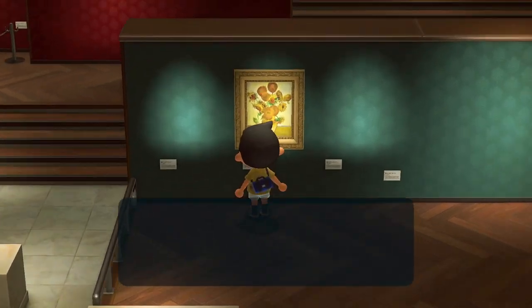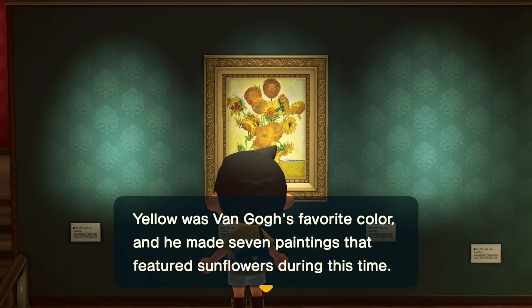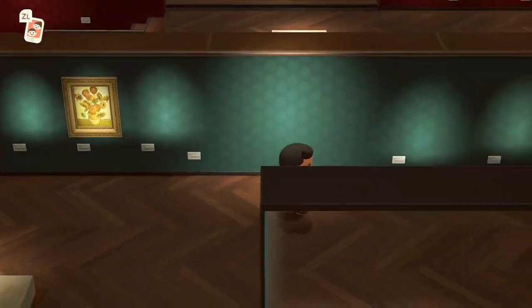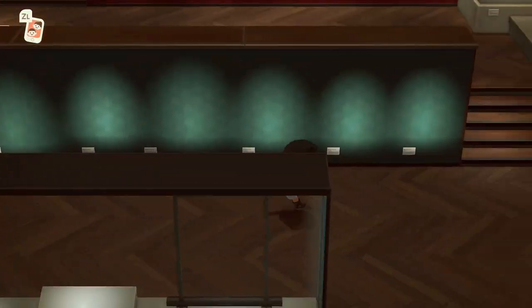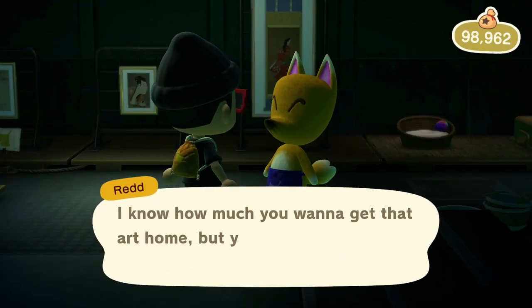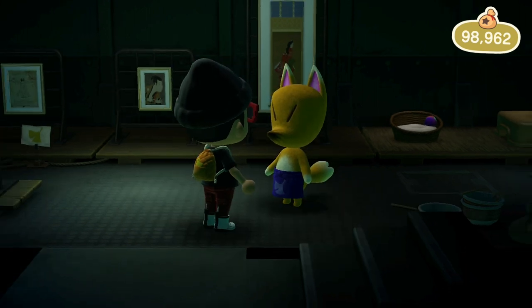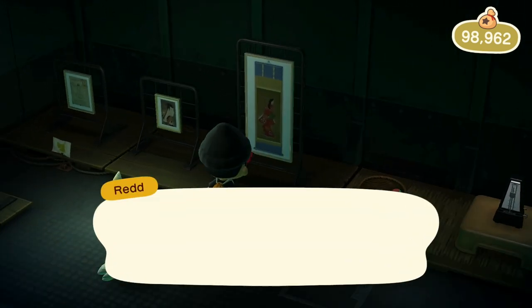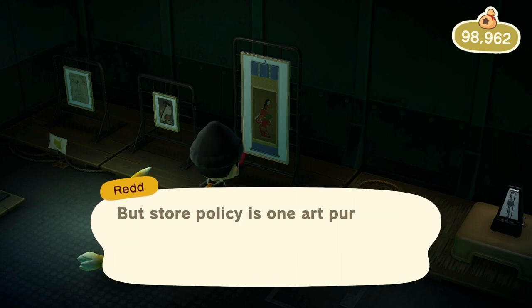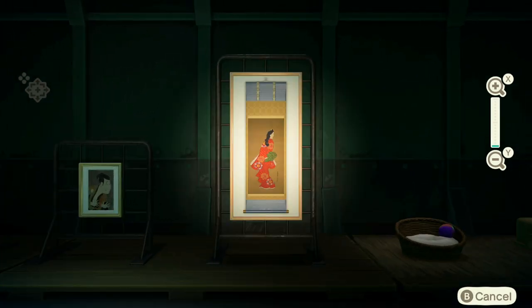The first painting I was able to buy from Red was one from Van Gogh's Sunflowers series, which, as part of the player's introduction to Red, was the only painting available to purchase, as during his first visit his boat will still be off-limits to players. On Red's second visit to my island, I was finally able to board his crusty vessel. Not knowing at the time that this subject might make for an interesting video, I did not document all the pieces available, only the one I knew to be a fake, and then the one I didn't realize was fake but bought anyway.